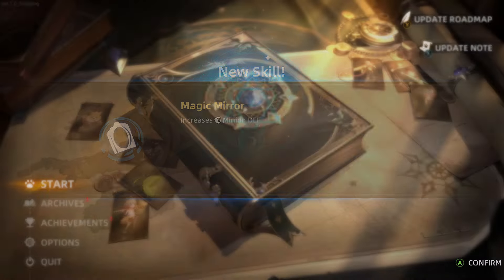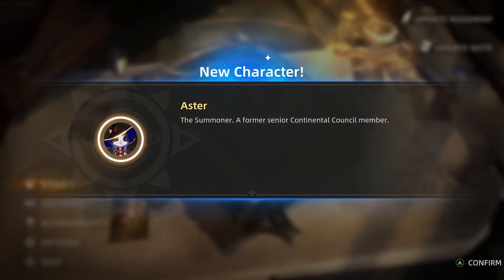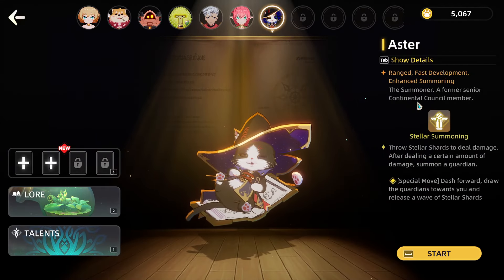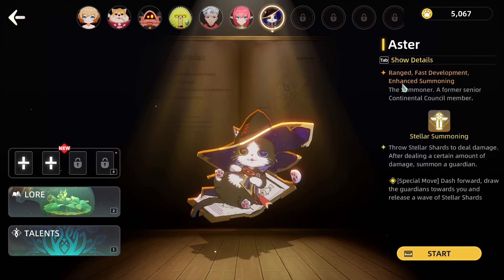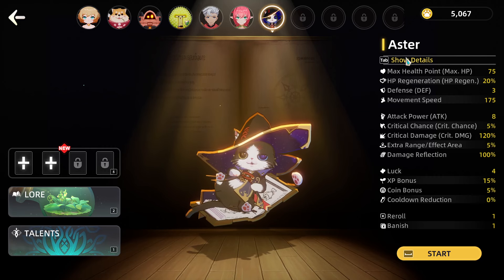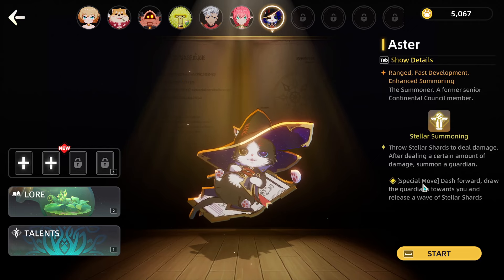We got higher minions, a new skill that increases minion defense and decreases damage received. We also got a new character — the Summoner, a former senior continental council member. That explains the minion unlocks since this character probably has summons. Their ability is Stellar Summoning — throw stellar shards to deal damage, and after dealing a certain amount of damage summon a guardian. Their special move is to dash forward, draw guardians towards you, and release a wave of stellar shards. We'll try the Summoner next — there are still four more characters to go.